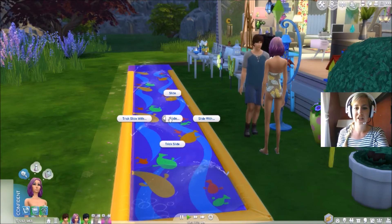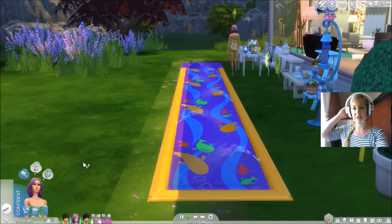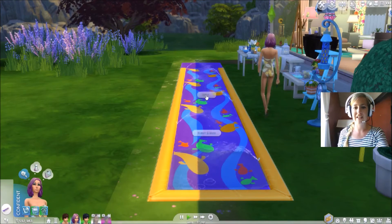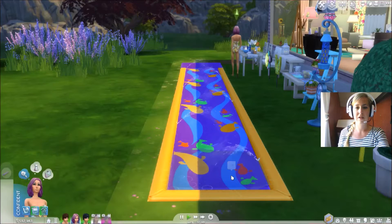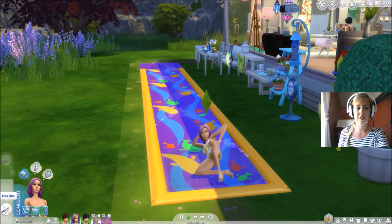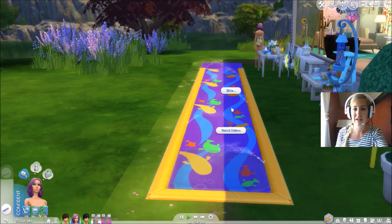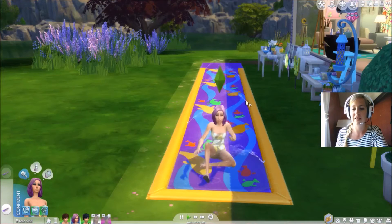Now let's trick slide and see what happens. We'll just watch from this end. This is only her second slide so I don't know how this is going to pan out. Oh! Oh, that was good. Was that how it was meant to go? I like it. Trick slide with — oh we can actually choose people to trick slide with! So we'll trick slide with Ariel. She's just trick slided on her own — I guess Ariel just comes and joins her. They don't actually go down together and synchronise. But that's pretty cool. You can also just do slide with — it'll work in the same kind of way.